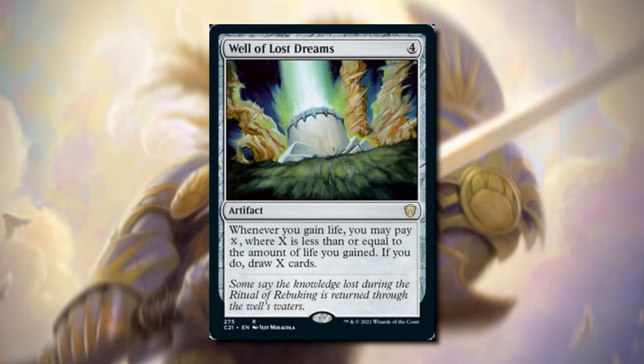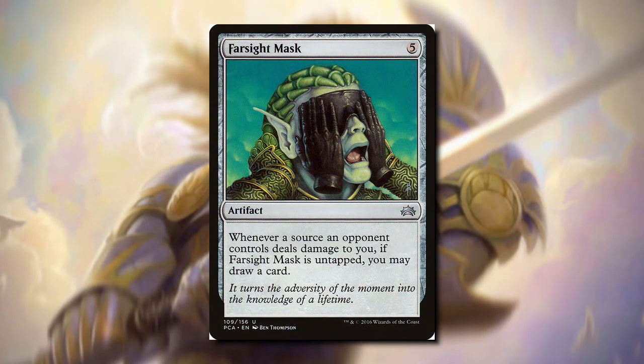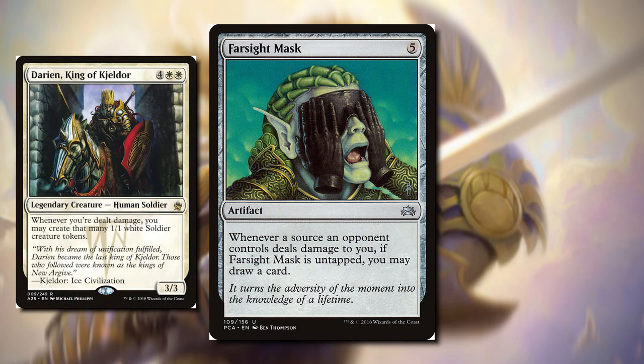Well of Lost Dreams — when we gain life, and in white that's very likely, we can pay X where X is less than or equal to the amount of life you gain, and if you do, draw X cards. I really recommend this one. Bargaining Table — we can pay X and tap it to draw a card, but X is the number of cards in an opponent's hand, so maybe if our opponents rarely have any cards in their hand, this would be one to add. Farsight Mask — whenever a source an opponent controls deals damage to you, if Farsight Mask is untapped, you may draw a card. This can go in a deck like Darien — it wants to take damage from opponents and we'll also be drawing cards from it.